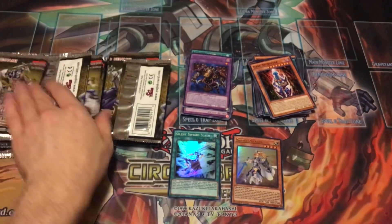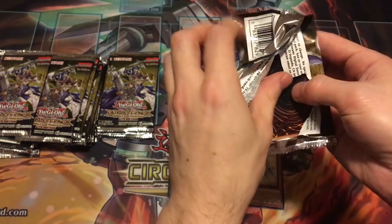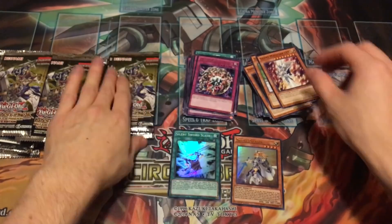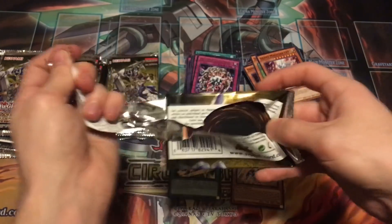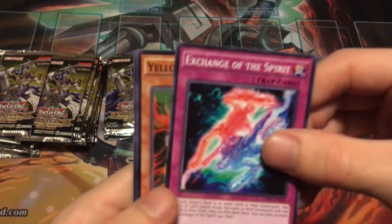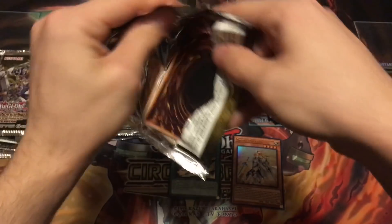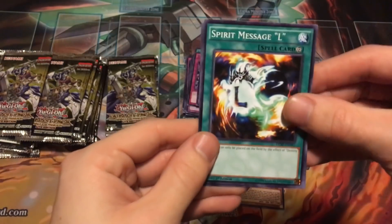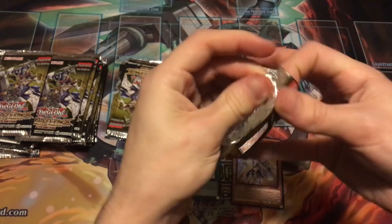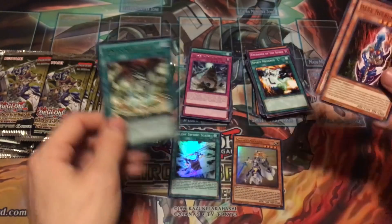Dark Necrofear, Beast, and Thousand-Eyes Restrict again — I will take that over most of the other rares. Pack piles are becoming a mess. Silent Swordsman, Silent Magician, and the slime — lots of slime. Hopefully we can pull one of the two main cards I'm looking for. Dragon's Mirror. Getting quite the repeats here. Come on, holo — Fiend Sanctuary.